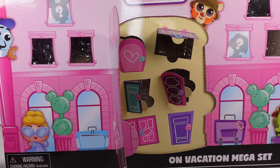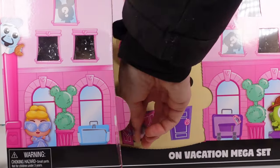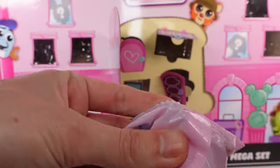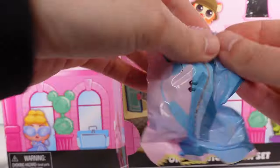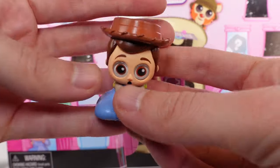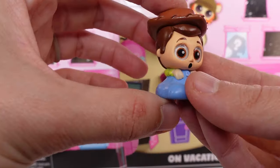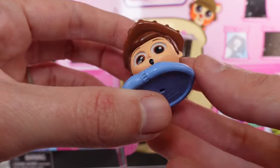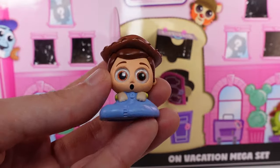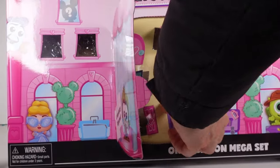We have two doors left — there's a little double door here. Opening it up — it's Woody, and he's in a sleeping bag! So cute! He's also an ultra rare — Woody in his sleeping bag from the Camping Getaway. These are some really good ones!